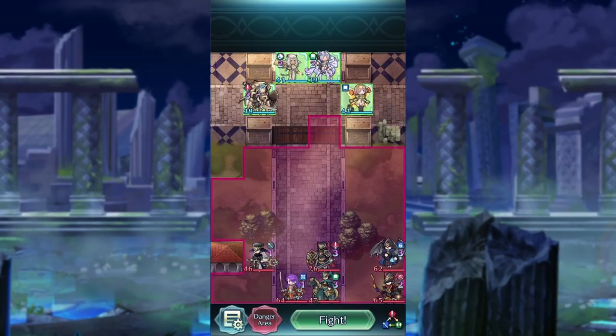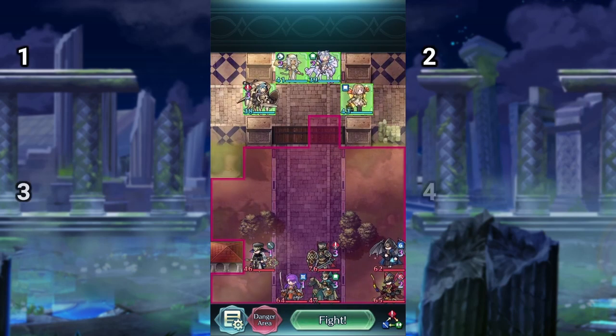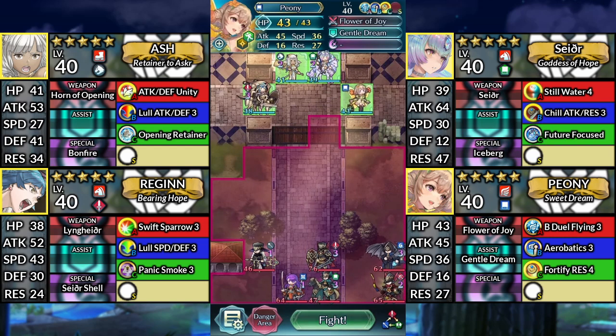Hello everyone, and welcome to Shez Infernal. This guide also works for Lunatic as well. There's just a small enemy unit swap that happens during the final turn. I'll mention it once we get there, but for now we have Ash, Sather, Regan, and Peony. We'll be using no SI or Sacred Seals.